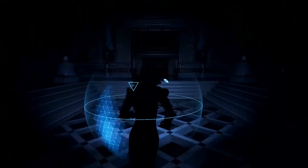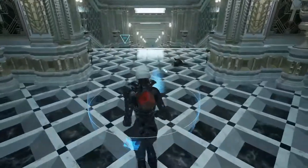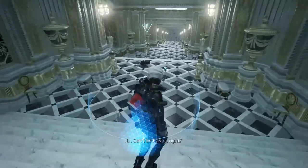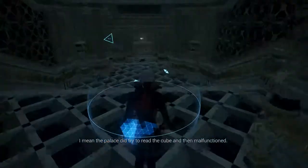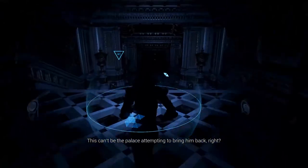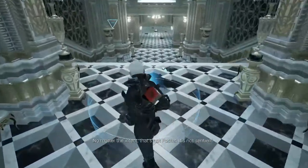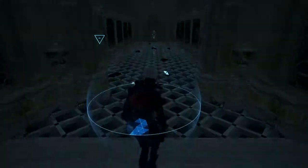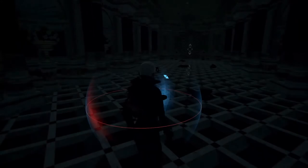Every time it blacks out they start getting bigger. What are they? It can't be Foster, right? I mean, the palace did try to read the cube and then malfunction. This can't be the palace attempting to bring him back, right? No matter the intent, that's not Foster — it's not sentient. Not sentient yet. Everything blacks out, they get bigger and more advanced. What does that mean?